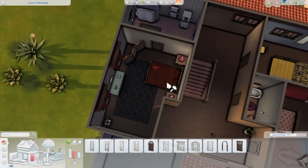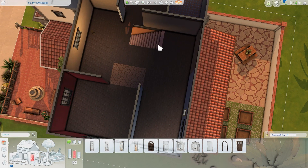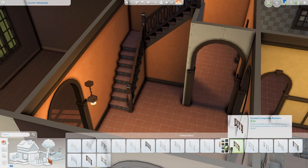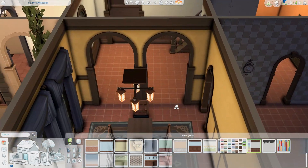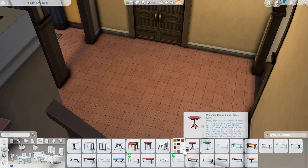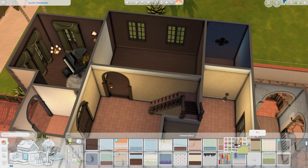I wanted to give the interior a major lift too. The interior decorating felt confusing — there were lots of different colors, and there was a giraffe statue in the dining room, which I didn't even notice until I went to take the before screenshots. I just immediately started deleting things. Basically I felt like there were a lot of different colors and patterns, and the floor plan just didn't really flow together as much as I wanted it to.